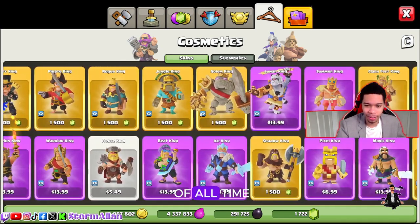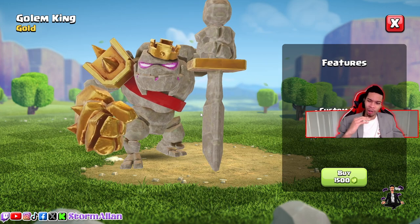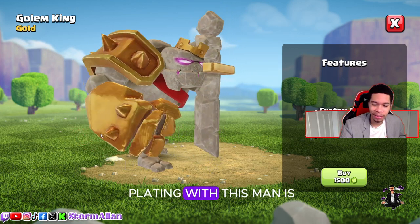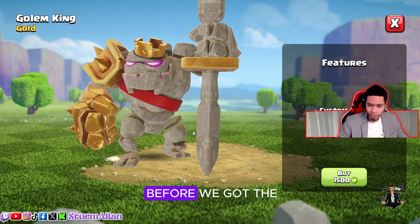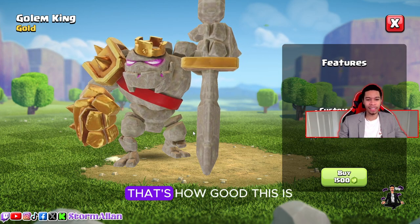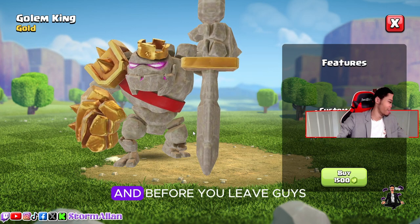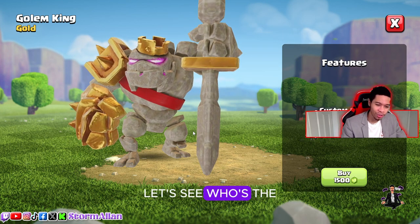And coming in at number one — if you all know me, you know what my favorite skin of all time is. We've got the gold, god-like gold plating. This man is not even the king anymore — this is a whole separate hero. They could have sold this as a completely different hero. When he dies he spawns smaller golemites like normal golems — we would have thought this was a new hero. That's how good it is, and that's why it's my number one spot. Comment down below 'daddy' to let me know you watched the full video!